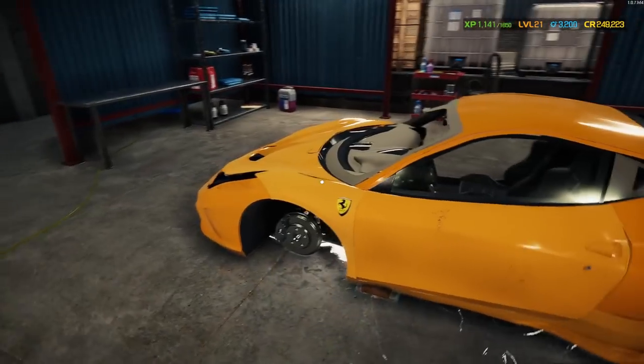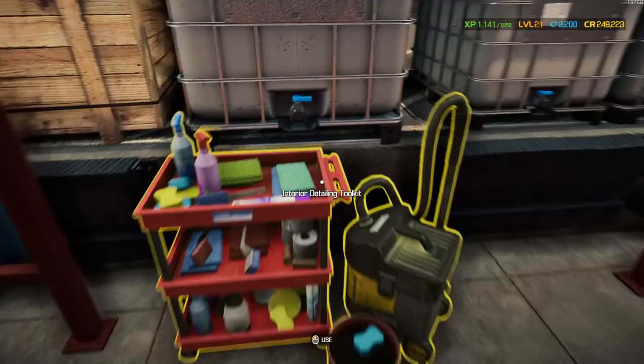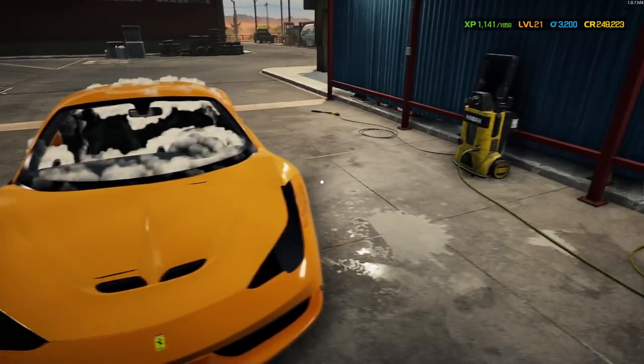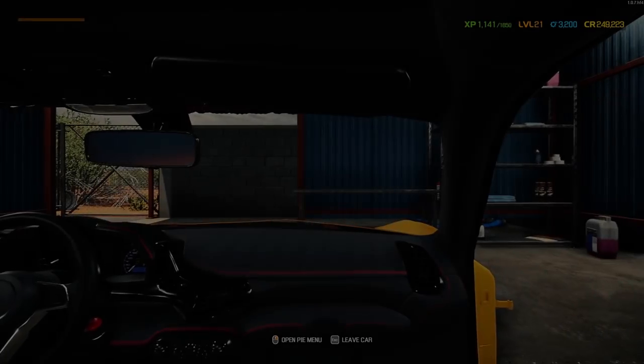That's why it blended in so well to the dirt — it's almost like a burnt orange kind of color. Kind of cool. I guess that's not bad. I kind of like the idea of a red Ferrari though, so that's probably what we're going to wind up painting this thing. But all clean and ready to go.